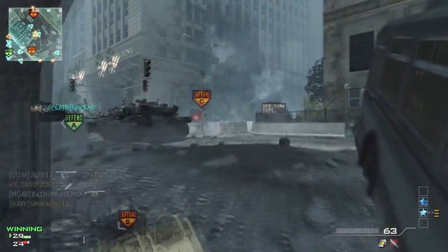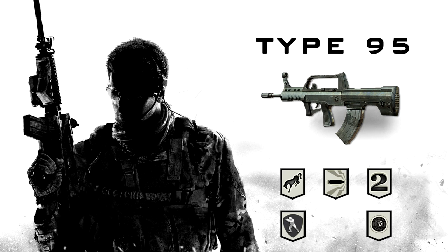Let's take a look at the proficiencies for the Type. Kick, impact, attachments, focus, and stability are standard for most weapons. Breath allows you to hold your breath for a more precise first shot, similar to that of a sniper rifle. The most popular proficiencies for assault rifles seem to be kick — but honestly, the recoil of the Type 95 is so negligible that kick feels like a wasted slot for a proficiency. Impact is an extremely underused proficiency and should definitely be considered for this weapon. Attachments is my personal favorite because of a certain combination of attachments that proves to be the best for the Type 95.